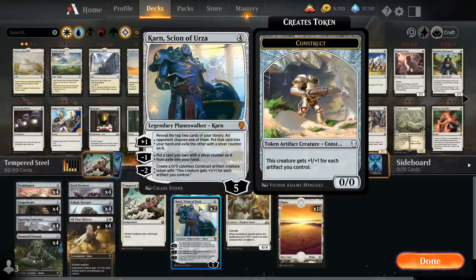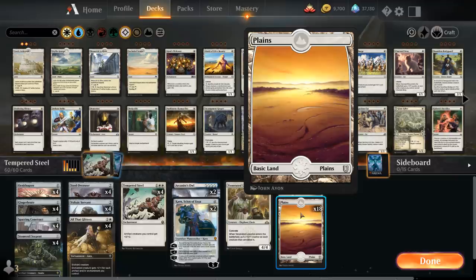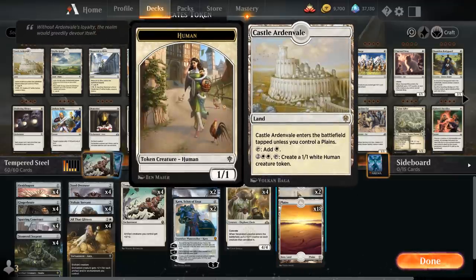Karn also provides card advantage with its plus-one and minus-one abilities. Finally, we've got the full playset of Venerated Loxodon, perfect for any low-curve aggressive white deck. The only drawback is that we don't have any white creatures except for Arcanist Owl, so we can't fully convoke by tapping five creatures — but tapping four to play it while adding four +1/+1 counters and a 4/4 creature to the board is still a lot of power and toughness. The mana base uses 18 Plains and two copies of Castle Ardenvale as another late-game mana sink.